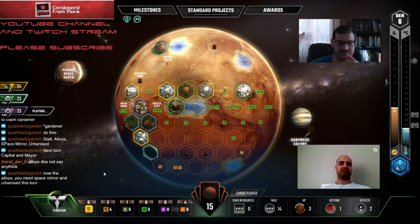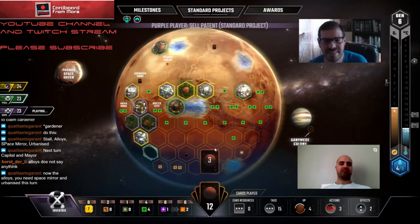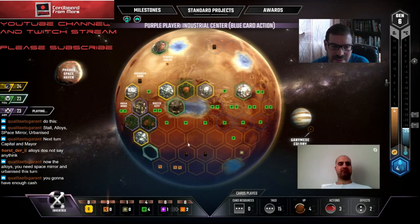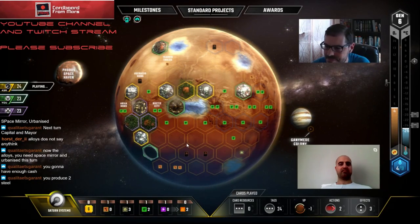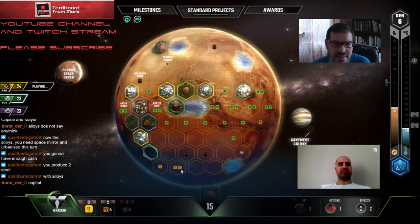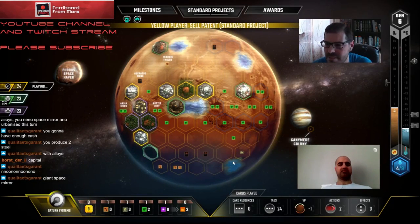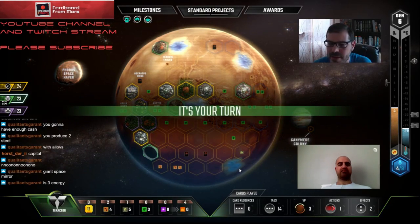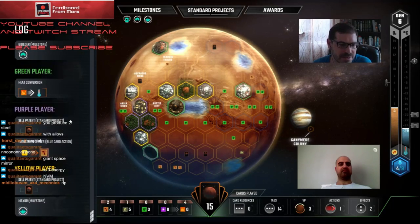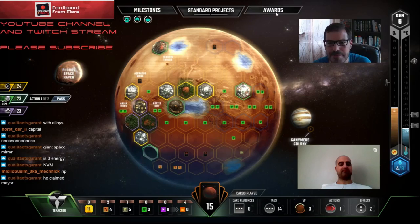Will we have enough cash next turn? We're only generating 23, but with Alloys these will be worth six. We can't use it for a standard project though. We'll have to sell cards before the next turn to make sure we have enough to buy a city and claim the milestone. Q says Capital - okay, then we would have enough. Oh - he took it! He took it. Well played.